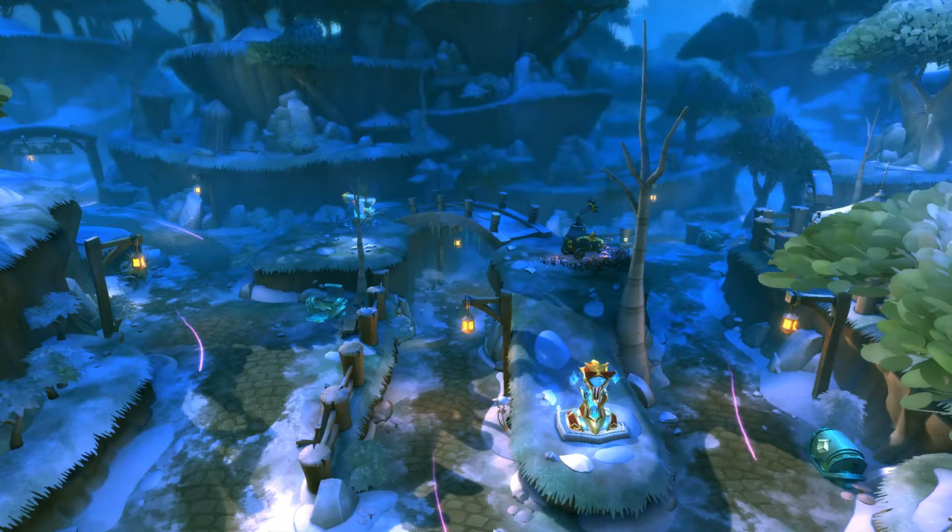To summarize, the Gates of Dragonfall is a very easy map to defend, thanks to all the lanes having a very long straight line towards the end leading to the objective point. On top of that, the small size of the map makes it easy to quickly move around and help your defenses.